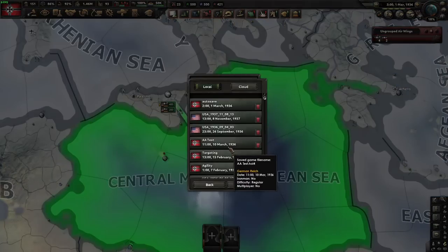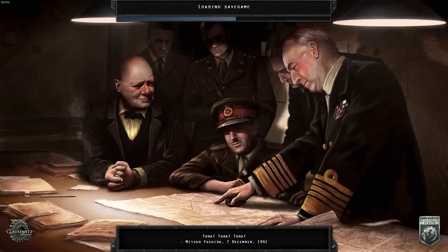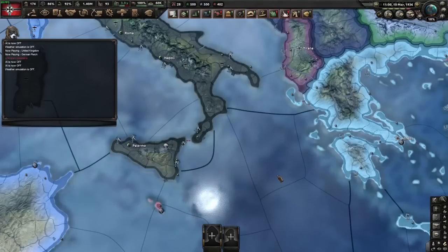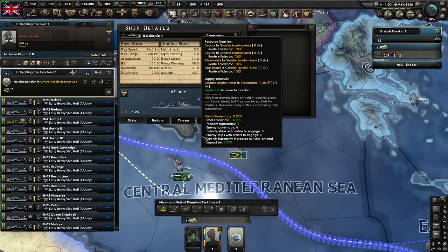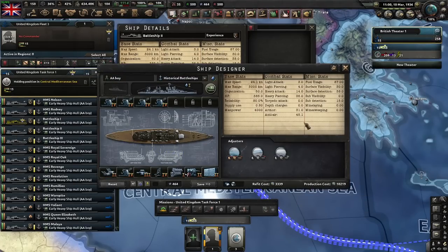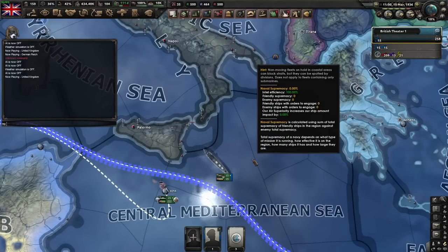So the last test: what about AA? I refitted the British ships — this is something the AI is never going to do; the AI does not put AA on its ships, but it's still useful to know. I've refitted them all into a ship design I called the AA boy, and by AA boy I mean it's got 45 AA. This is a multiplayer ship design because you know you're just going to go up against a swarm of naval bombers.